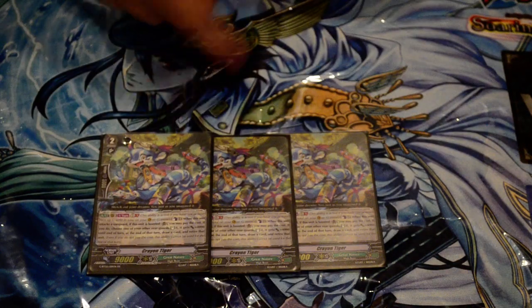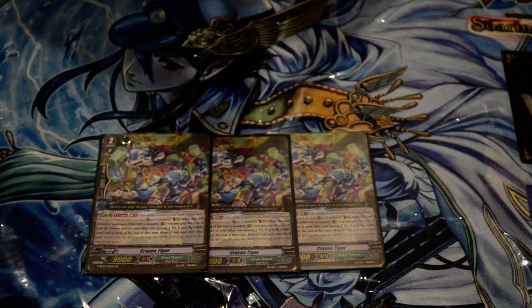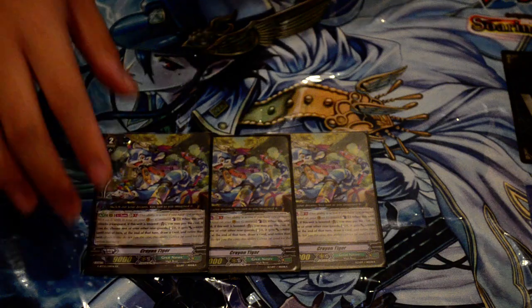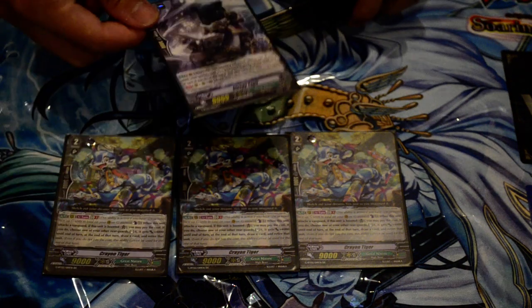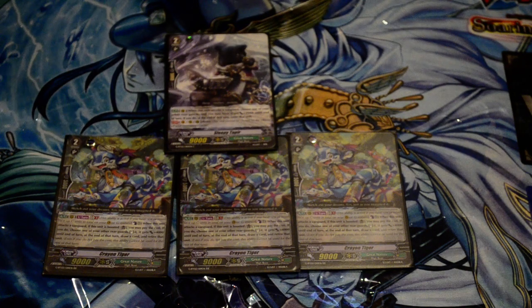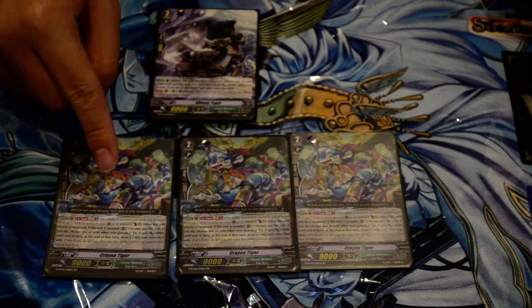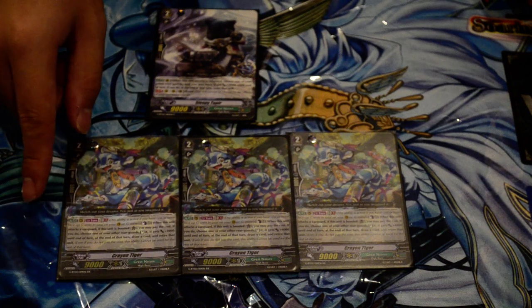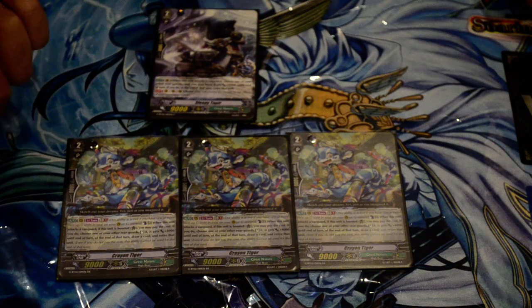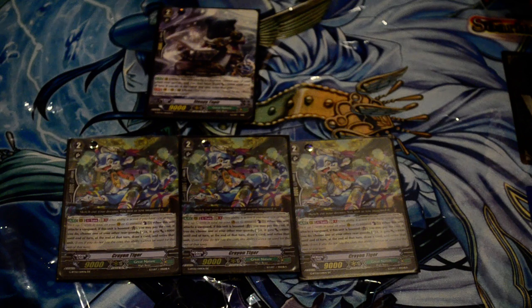The crayon tigers are the second thing you'll probably be counter blasting with — when you counter blast for the mate you usually get that back from the legion skill to unflip, so it's not a big issue. I'm only running three; I would run a fourth but I couldn't get it. Crayon tiger is basically one of those GB1 amber clones — when it's boosted, counter blast one, choose a rear guard, give it plus 4000, stand it, then at the end of turn draw and retire. It combos really well with getting your retire skills off and drawing cards for a one-for-one advantage that you can stack for even more.